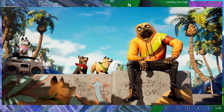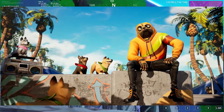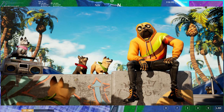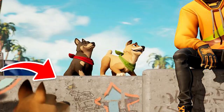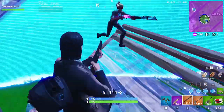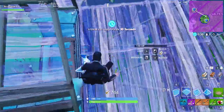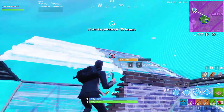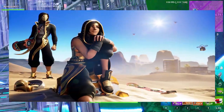Starting off with the week 3 loading screen — basically it looks like this, and as you can see that might be an upcoming skin sitting on those cement blocks. The battle star is actually right under where those two dogs are sitting. It is pretty small but you should be able to find it where all the graffiti is. That's where the week 3 battle star is.